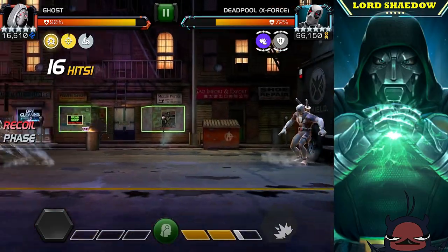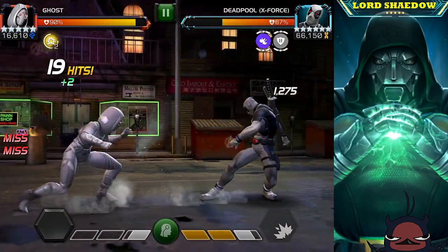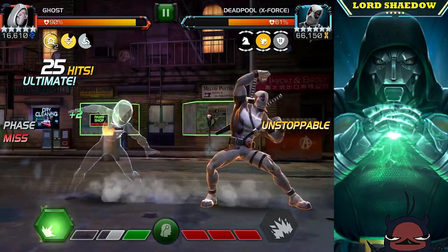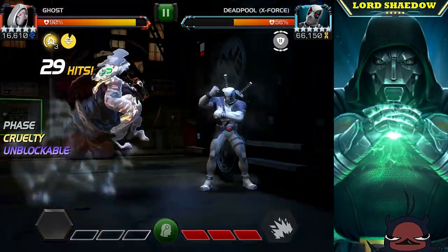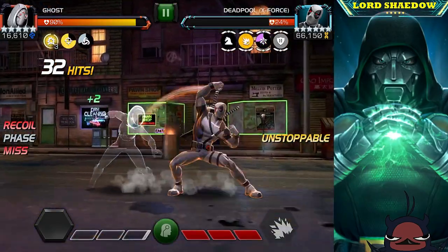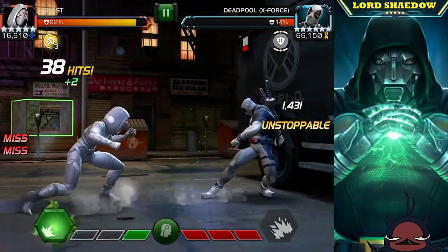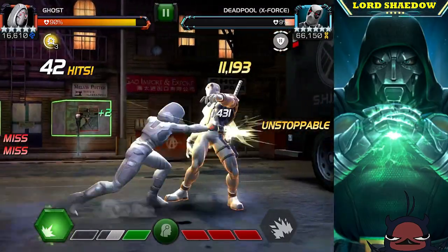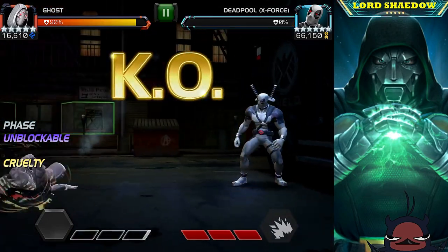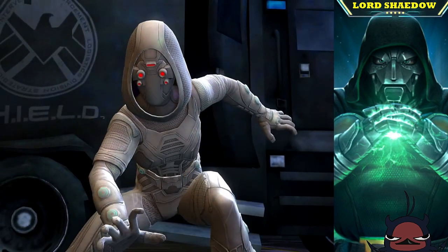When he gets to three bars of power, all his attacks are not only unblockable, but if he charges a heavy attack it deals one percent of his attack as direct physical damage. So you don't want to spend time blocking or baiting heavies — you'll get wrecked. Ghost is the perfect counter for this fight; you just need to make sure he attacks twice before you hit after the phase.